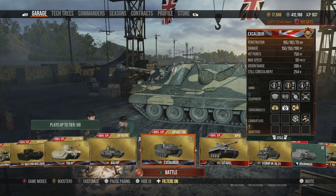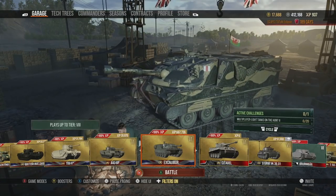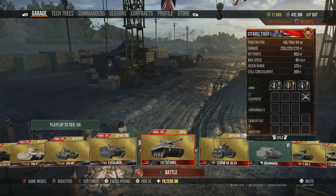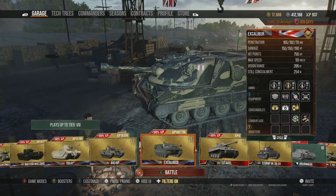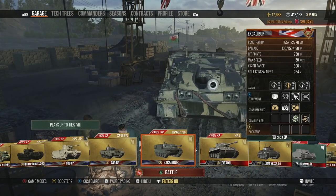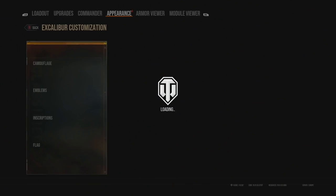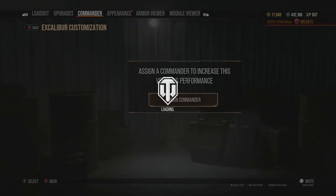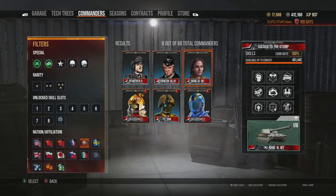View range is quite possibly the biggest influence at the lower and mid tiers as to why you may not be performing as well as you'd like. Not all tanks can take full advantage of it, but you have to have the right mentality when approaching view range and spotting. You can also know where enemies are even when they aren't spotted using things like Six Sense on your commander, which I recommend on every single commander in the game.